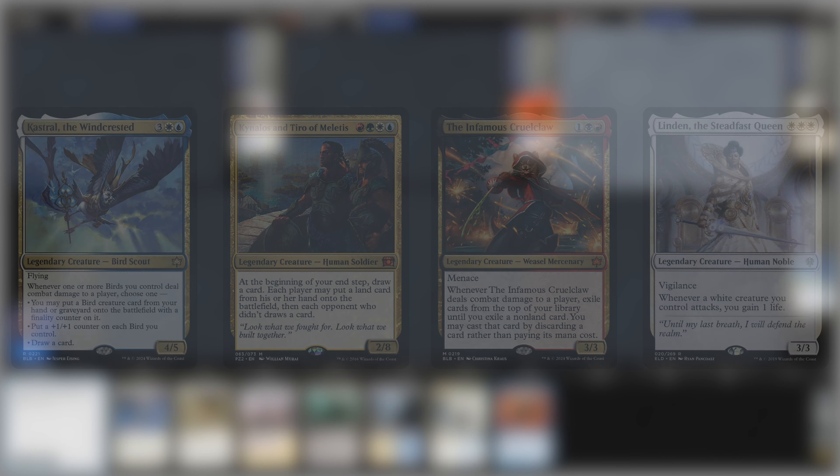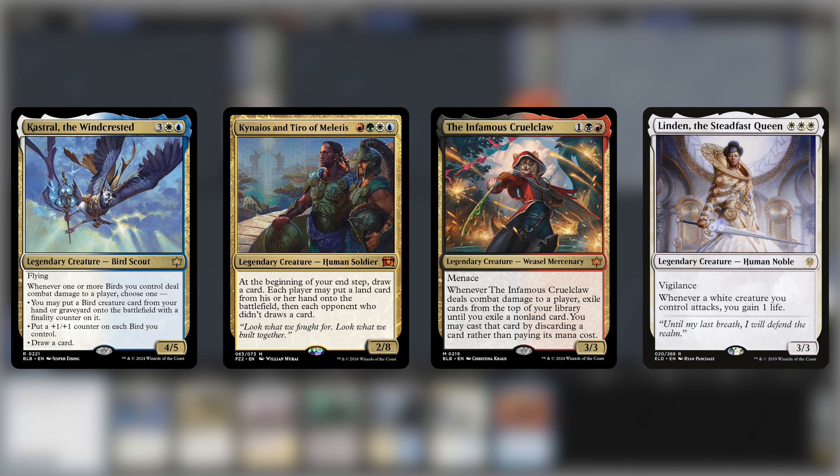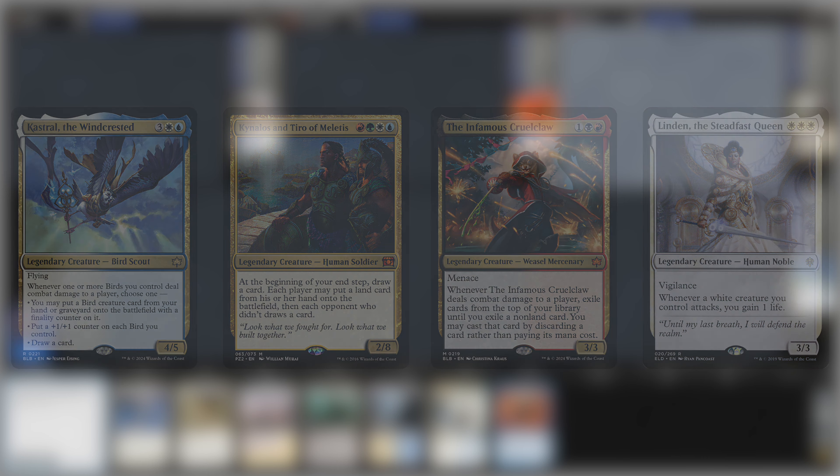Rob J gave me an incredibly generous one year's worth of subscriptions on Patreon and brings you today's video. Castrol the Wind Crested versus Kineos and Tyro, the infamous Cruel Claw and Linden.